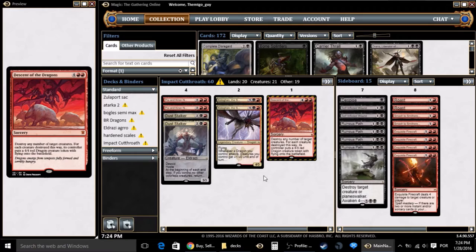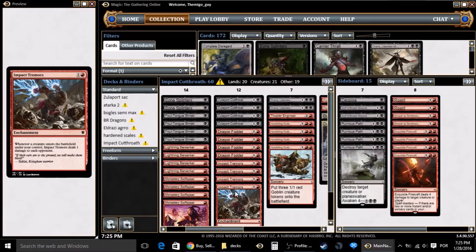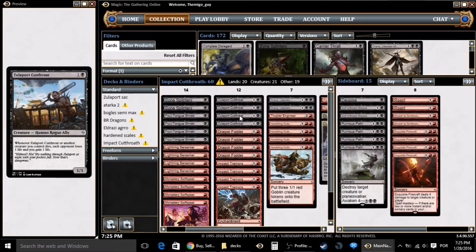So this is the deck I made using the synergy between Impact Tremors and Zulaport Cutthroat to win the game through those drain and damage effects. Your opponent can easily get rid of an enchantment or a 1/1 creature individually, but if the engine works it's a nice strategy because opponents really aren't expecting to see this — it's not commonly used.